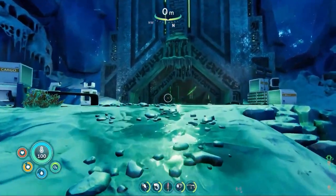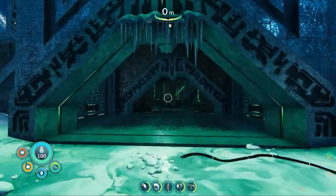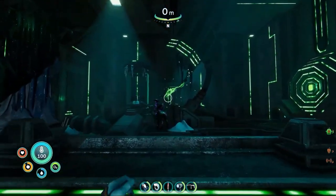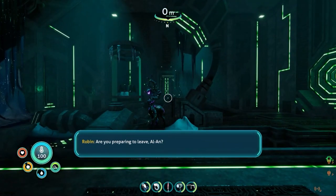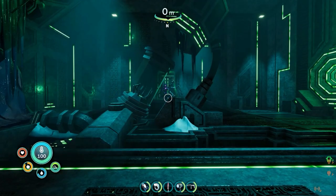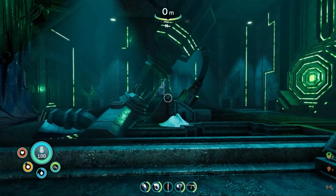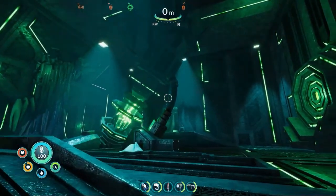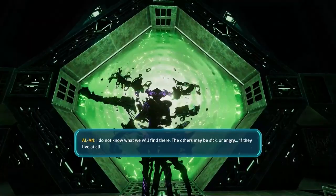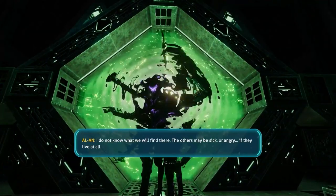The origins of the precursors in Subnautica still remain largely a mystery to this day. It's assumed by many that the beings are nothing more than a long lost civilization that used to rule the stars. The word precursor itself means a person or thing that comes before another of the same kind. But if the precursors are the predecessors of something similar, then what is that similar thing? Based on everything we've seen in Subnautica so far, that something is most likely humans.